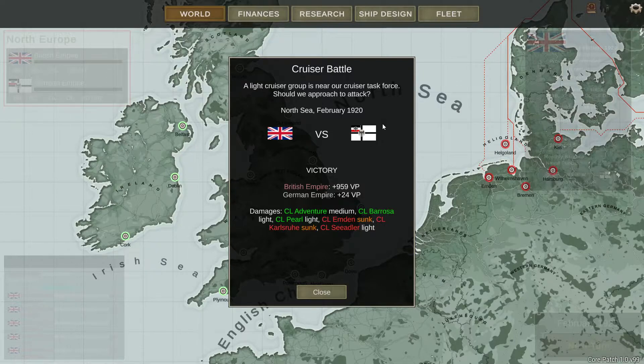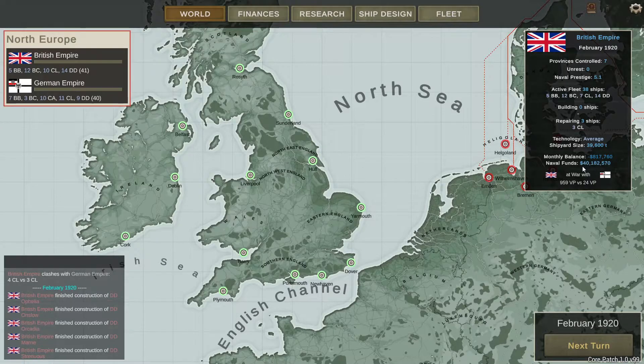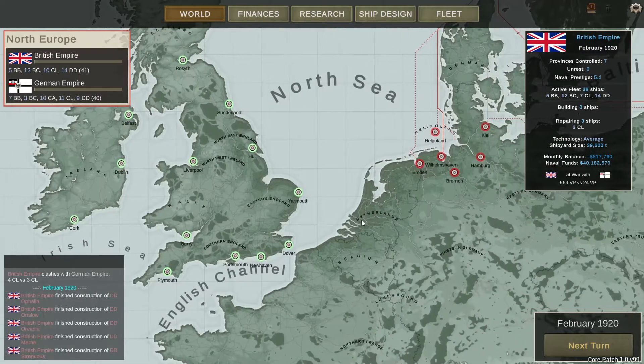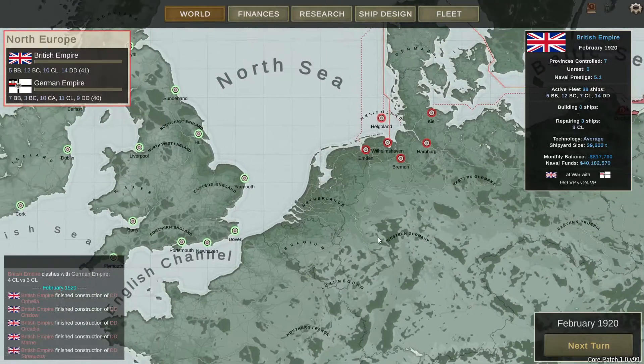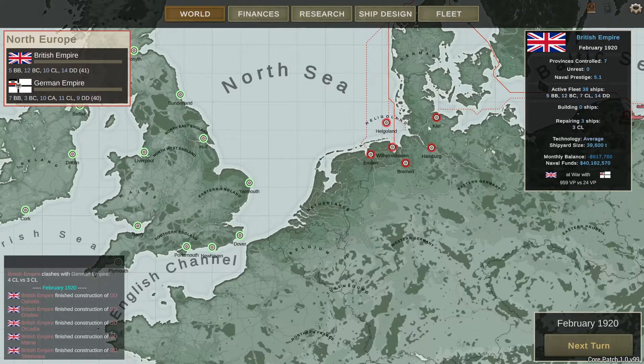Now it's time for a perfect explanation of one of the final points of the campaign: victory points. We've been assigned almost 1,000 victory points for sinking two of their light cruisers, and they've been assigned about 24 victory points, which I think comes from my crew losses and the damage done to my ships, such as the torpedo to Adventure. Victory points are one of the ways you can win — if you get a massive 20,000 point lead, an event will fire and the game will end. There are also a few ways you can basically blockade the enemy into submission and their economy collapses.